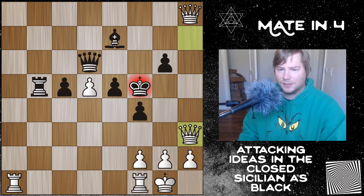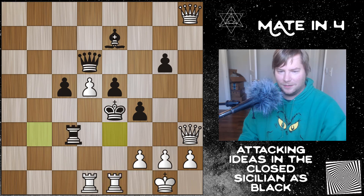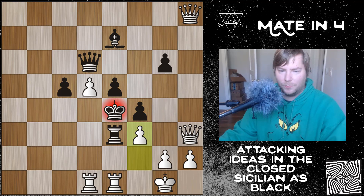A line I analyzed after this — I thought he could go to e4 — was king to e4, and then the interesting continuation rook to d1. After the rook comes in, check, rook, and then with the support of two rooks and two queens, we finally get f3 checkmate, a simple pawn mating the king on e4, which was the beginning move of this game.